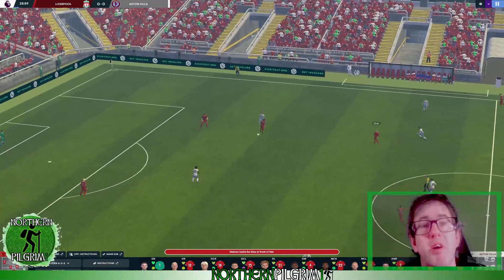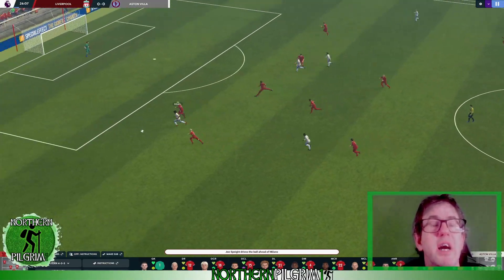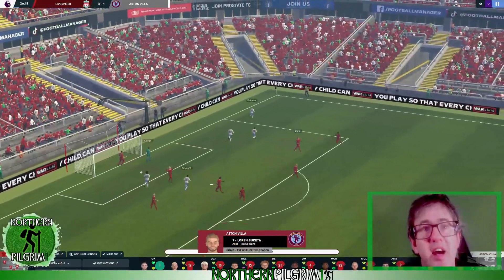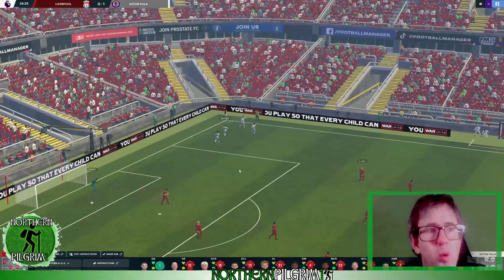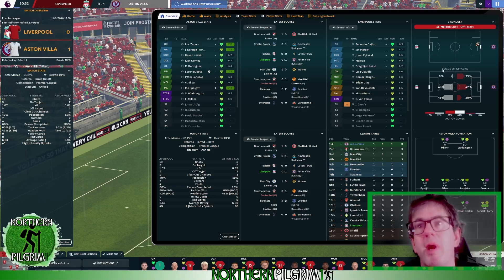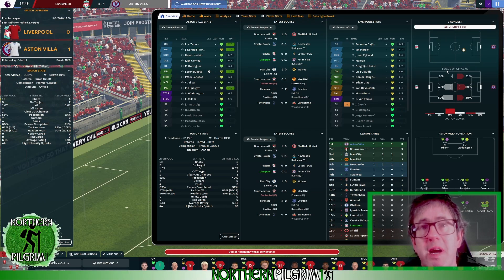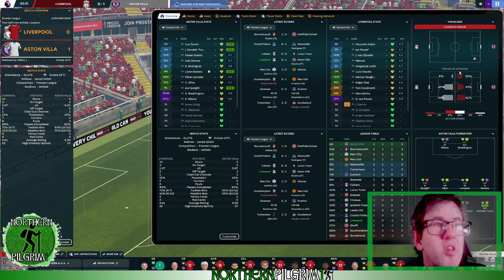Back with Luis Claudio to Micon, into Diaz, finds Horton who gives the ball away and Villa are in again. Milan plays it back and it's across the area — Lauren Buketa gets on the end of Spade's cross. Liverpool 0, Aston Villa 1. We're going to need to demand more and make changes at half time. The 4-4-2 once again causing us problems despite the fact we are having the better of the match in every respect apart from on the scoreboard where it matters.